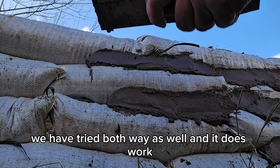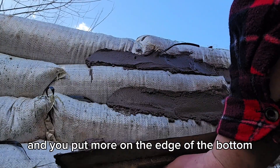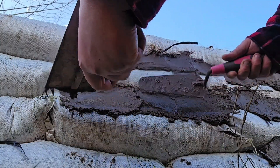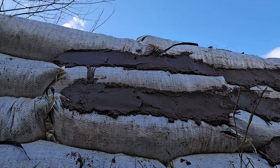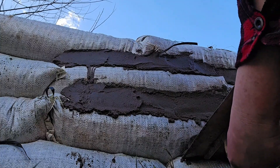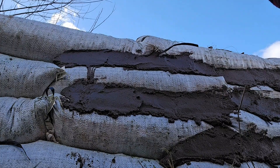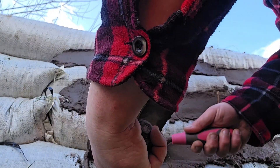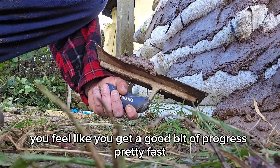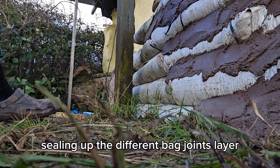We have tried both approaches and it does work if you just slap it on at the bottom and then drag it up to get a smooth finish. It doesn't necessarily make it stronger — we're still in the test stage really. The wall we did just before winter survived just the same, but it's definitely a lot less render that goes on that way, and it feels like you get quite a bit of progress pretty fast because it really doesn't take long to do this first sealing-up of the bag joins layer.